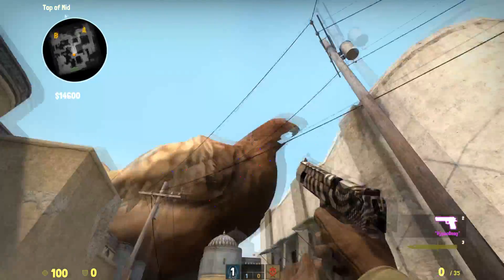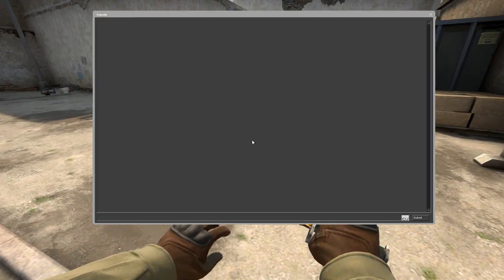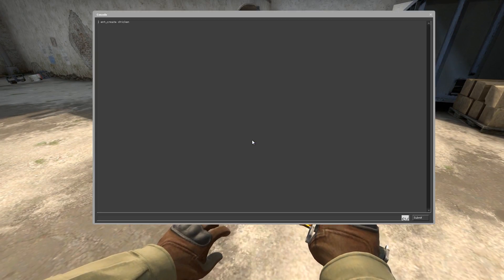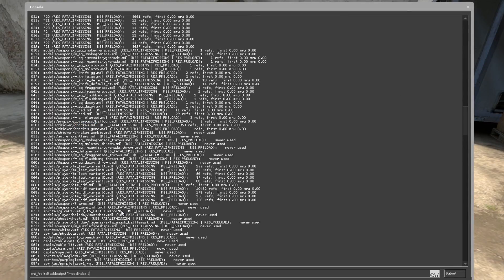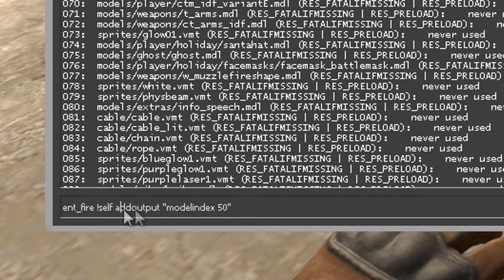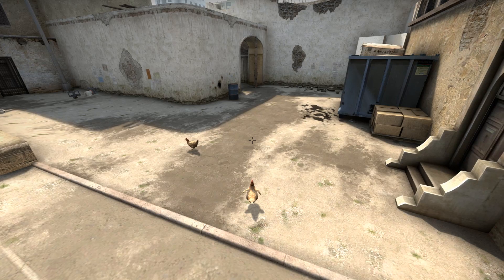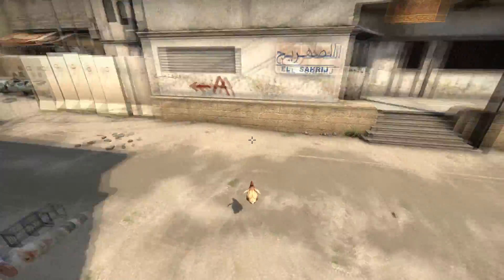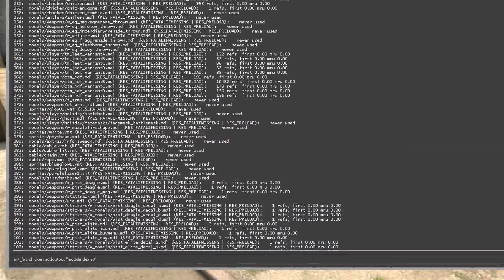What's good to know about this is that the hitbox will stay the same. This one's really funny — here's how you can change yourself to a chicken. Yeah guys, I'm serious. Start by spawning a chicken. Now use this command to find the chicken model. When you find it, use this command and change the number to the correct reference of the chicken model. And don't forget — third person. You can even do it the other way around and make the chicken a terrorist.